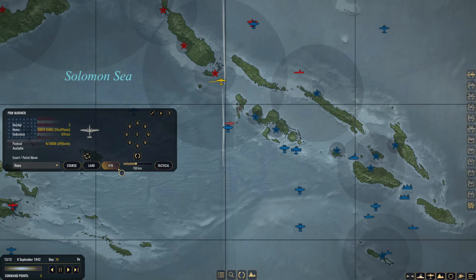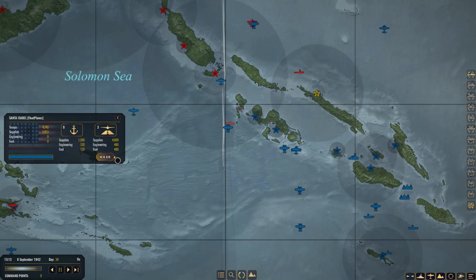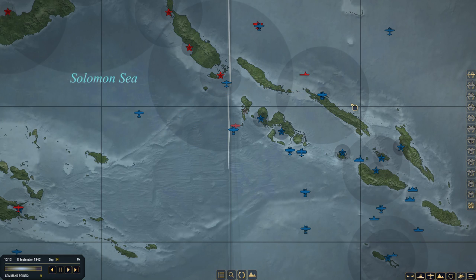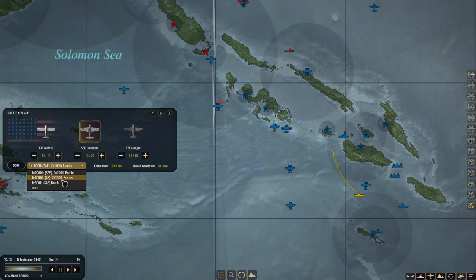They're obviously just here with the Mariners. We're going to tell them to return to base before they get shot down. We can't see them because of the engagement grace period, but we do know they're here. We're going to launch just a Kingfisher at the moment to patrol around and hopefully pick this up before they disappear. We're going to move the Wasp and the Bogue a tag closer so they can launch dive bombers and torpedo bombers. Checking range: Dauntlesses have 642 kilometres and torpedo bombers have 466 with torpedoes attached.